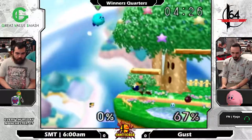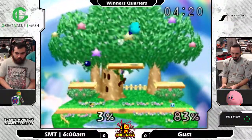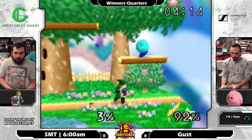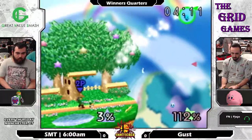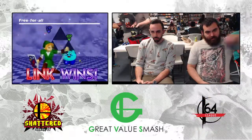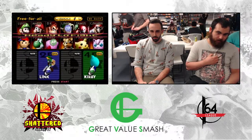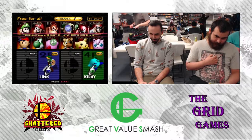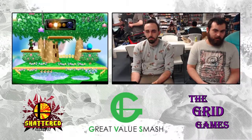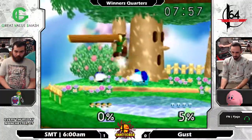Good down air from Gust to finish off that stock, really taking advantage of Link's heavy weight and poor recovery options. Gust is looking a little at risk — and that was indeed it. Game 1 goes to 6 AM. A lot of what he was doing so well was keeping Gust under control with his projectiles, really controlling the flow of the game — mostly using them for stage control, dictating where Gust couldn't go.